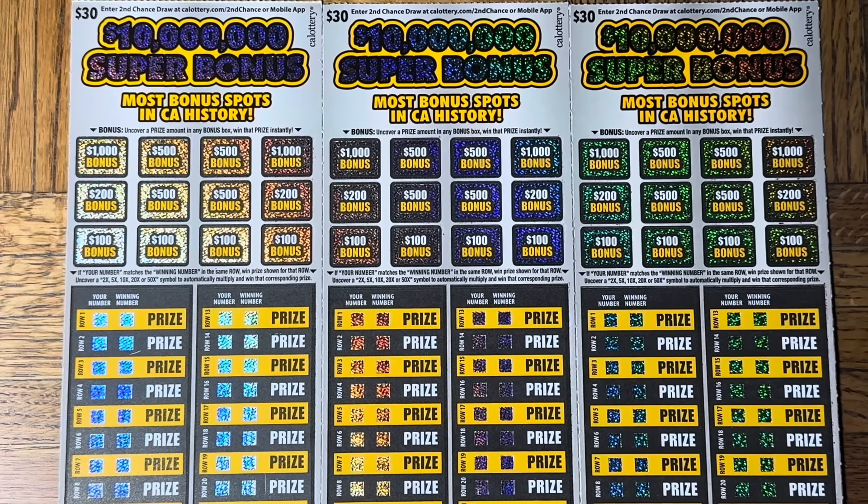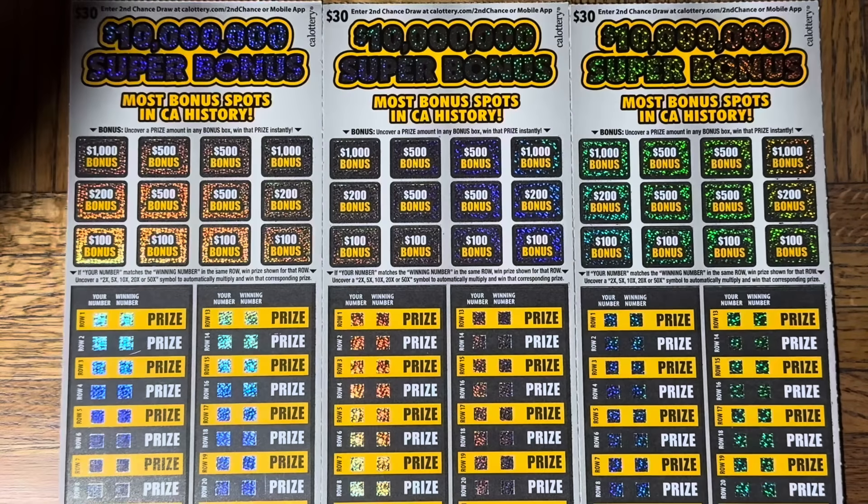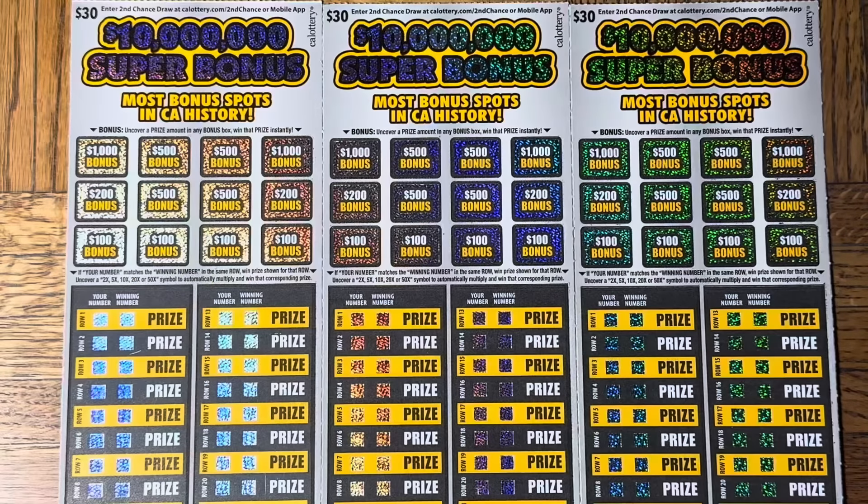Hey folks, joining us for the lotto scratching! We are scratching a $90 batch of California scratch tickets. Good afternoon, thank you for joining us. I am here with Third Hand and Moochie — and that's Moochie — she stopped by just as we started. Welcome, welcome, welcome! We have a single-flavor batch: a trio of the $30 '$10 Million Super Bonus' tickets, and hopefully we'll find some super bonuses.